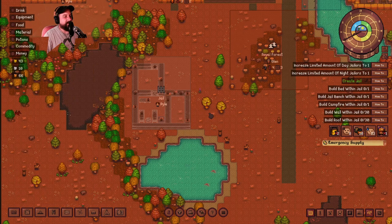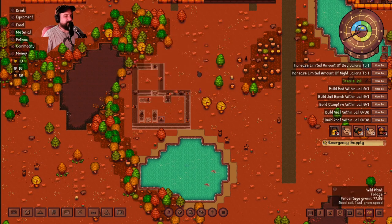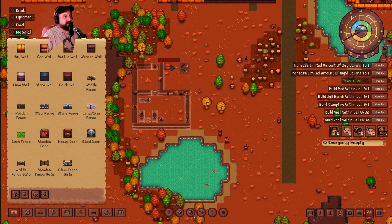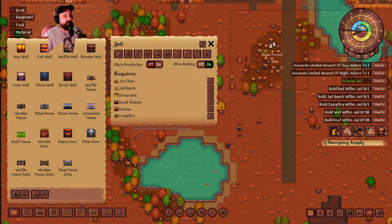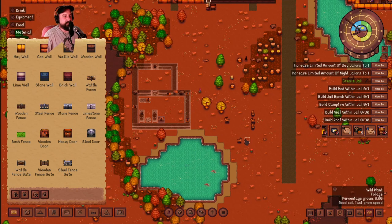Let's cancel the building and go ahead all the way to here. Cancel the building - now it doesn't look good because it's too short. Let's bring it to right there, cancel and cancel. This is going to be for the guard to be sitting at. I don't know if that's even a thing you can do, but we're gonna do it anyway. They should start building that.